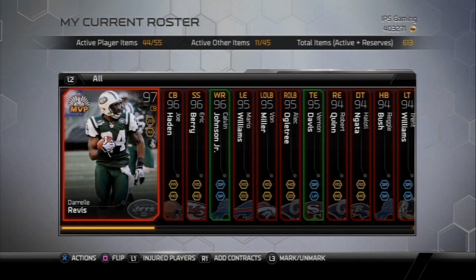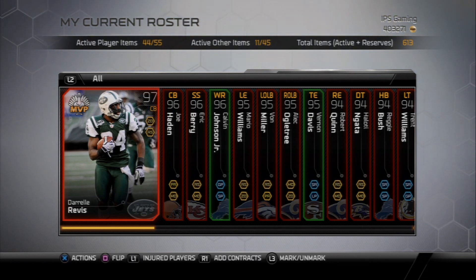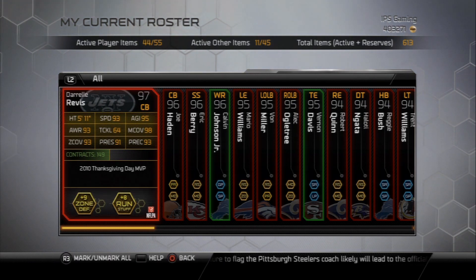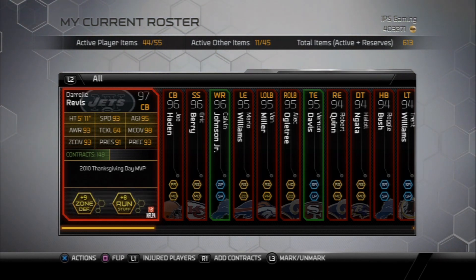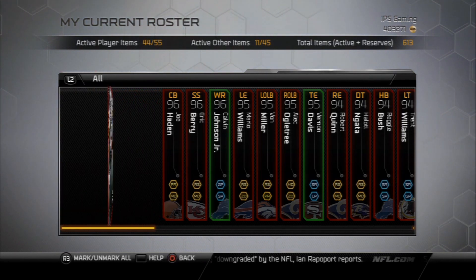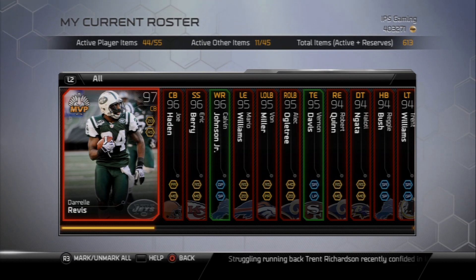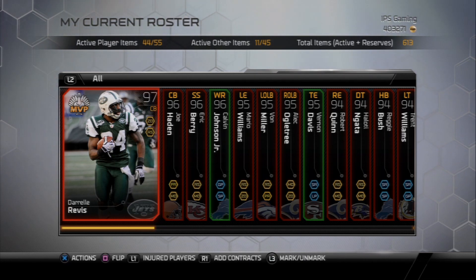Our best cornerback here is the Thanksgiving Darrelle Revis. I did purchase this card — I think I paid $195,000 for it, and I got this last week when it was kind of brand new. 98 man coverage, 93 speed, 93 zone coverage, 93 awareness, 95 agility, 93 play recognition. Just a good card, one of the better cornerbacks. I wish he had a little better speed — he was getting burnt a little bit yesterday going against Mike Wallace. But the elite card I had before was only a 92 overall with worse stats, so we'll see how things go with it.